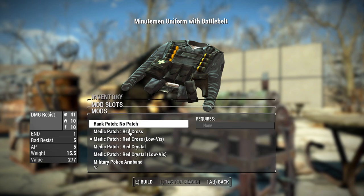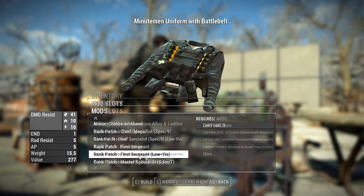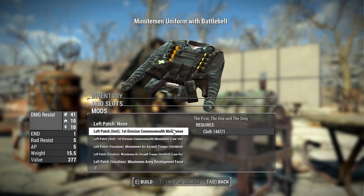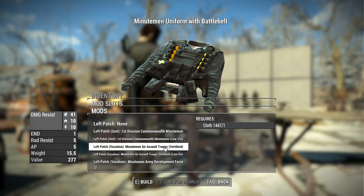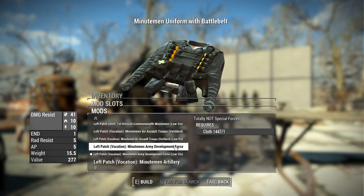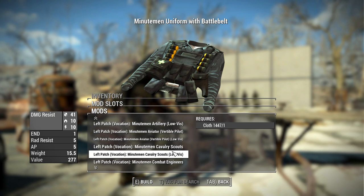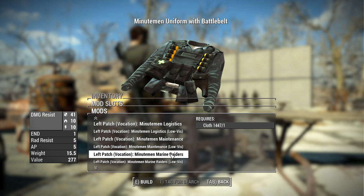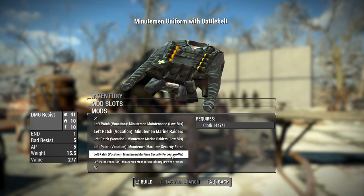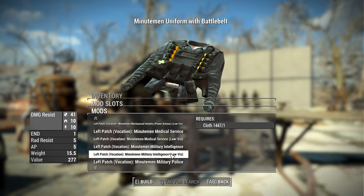Along with that, there are a few other roles, including the military police armband as well as vocation patches. You have the first division Commonwealth Minuteman, air assault troops, army development force, artillery, aviator (pilots), cavalry scouts, combat engineers, commandos, infantry, logistics — all kinds of different jobs for your Minutemen, all of which also have their own low-vis options.